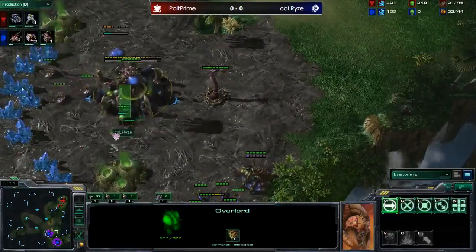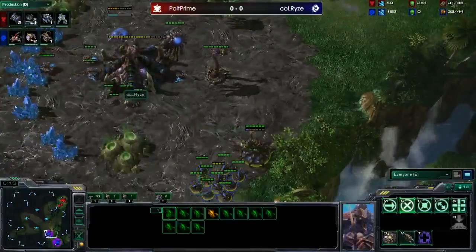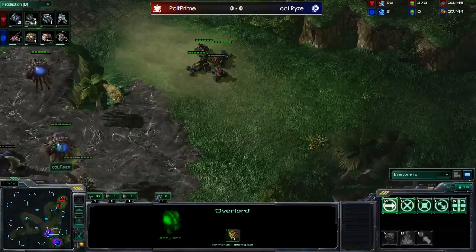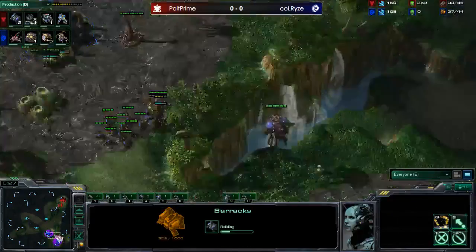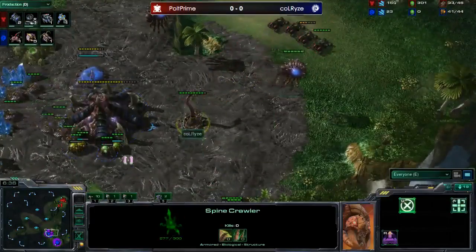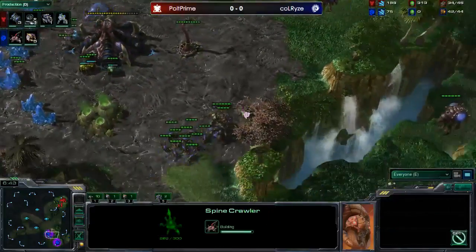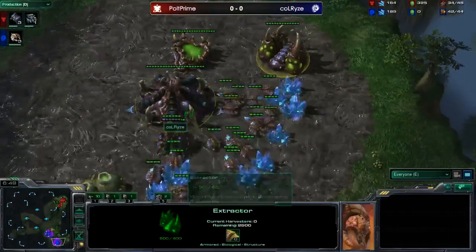With the reactor hellions, Polt could swing out and pick off three drones very easily, but he risks getting trapped. It looks like he's waiting for all four hellions before coming out. We can see an overlord floating out to scout, and it's being sacrificed through the base to see what Polt is making - two more barracks. The hellions plug the spine crawler. It's a really nice spine crawler position because if you try to run by with hellions you take huge damage while lings or the queen can trap you.